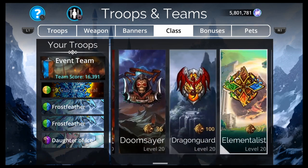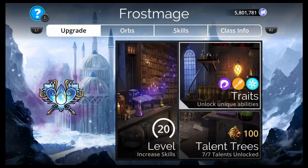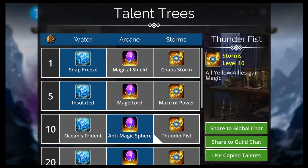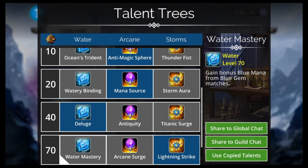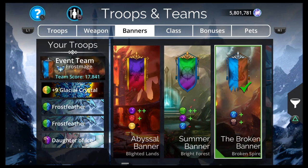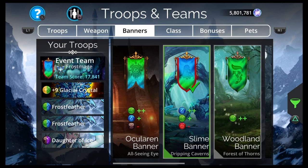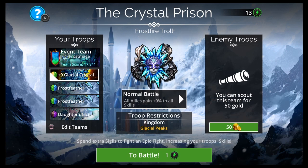So the full team is: Frost Mage class, double blue green minus red banner, Glacial Crystal weapon, Frost Feather, Frost Feather, Daughter of Ice. For medals, want an Anu for mana starts early, though two of our troops won't be able to use it. The Glacial Crystal converts red gems to blue on our turn, which should work well.